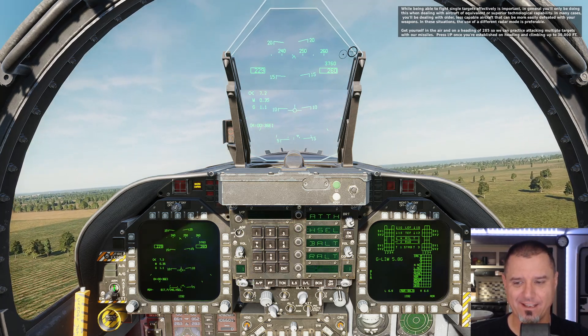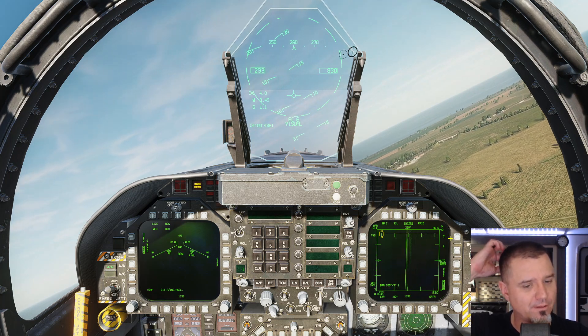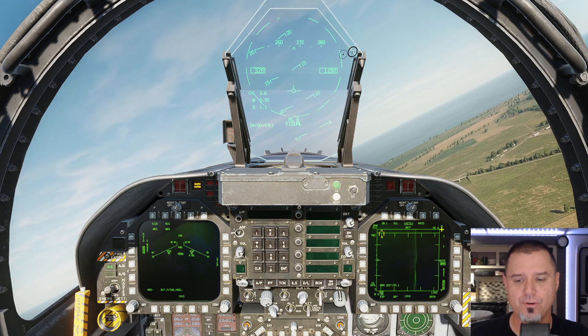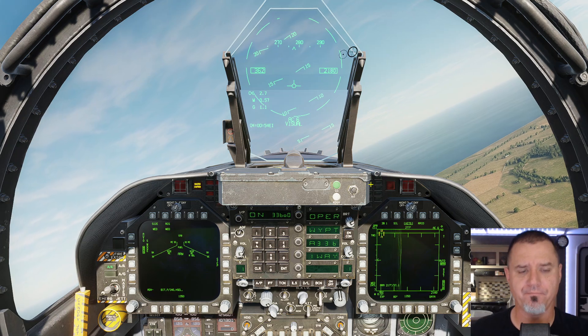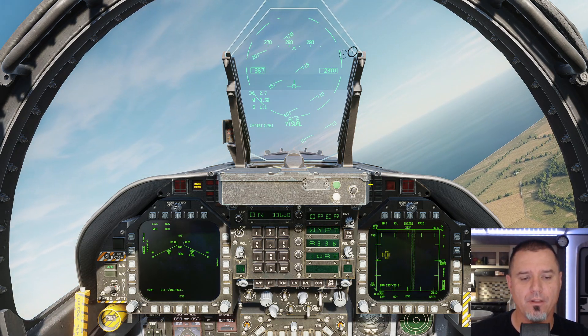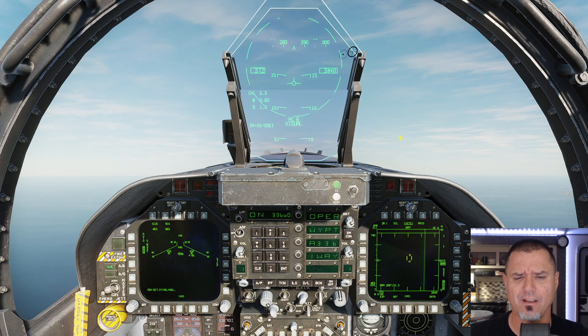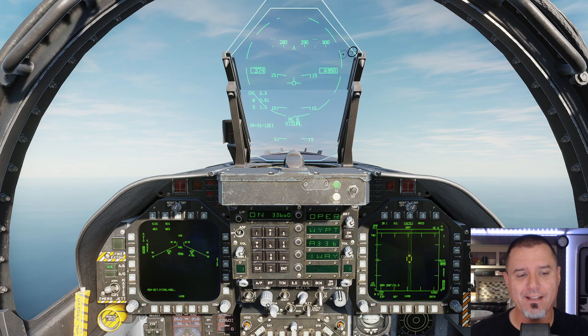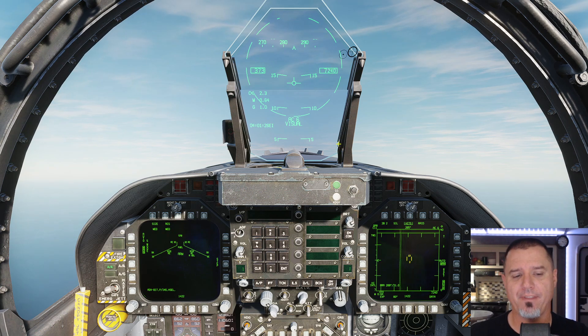Let's get our heading select set up and get ourselves into air mode. We'll get our AMRAMs selected. I'm going to go ahead and put it in TWS mode — I'll leave it at 40 because anything beyond 40, we're not really going to be able to pick up. I need to remember to turn on the data link. I think I might have a problem with my AWACS — there might be a setting I'm not turning on the right way. If the AWACS is picking up these guys, I should see them as a contact via data link, but it just doesn't always show up.